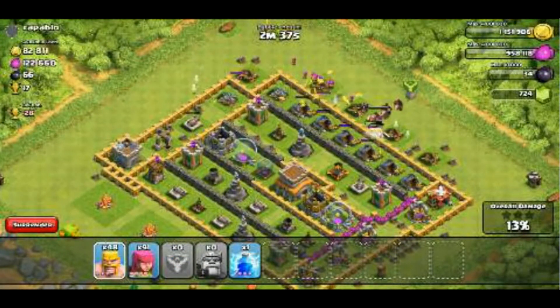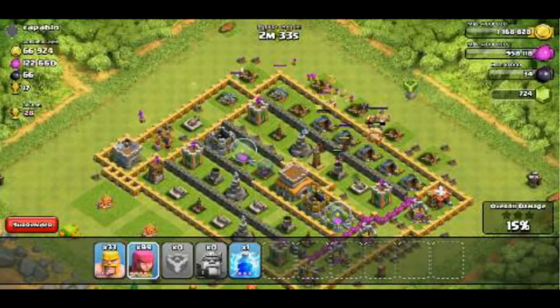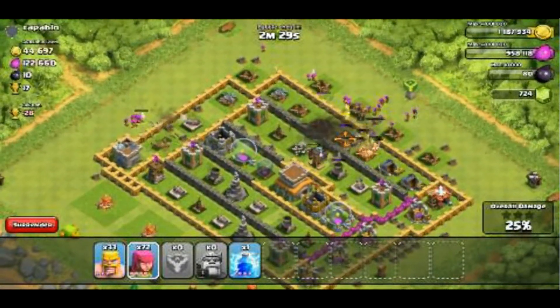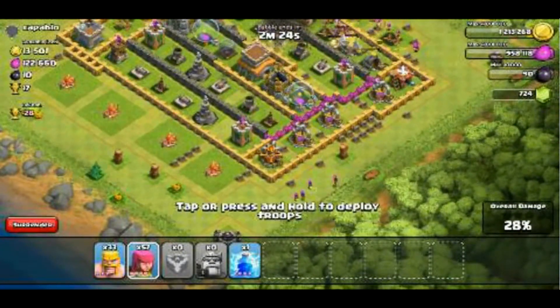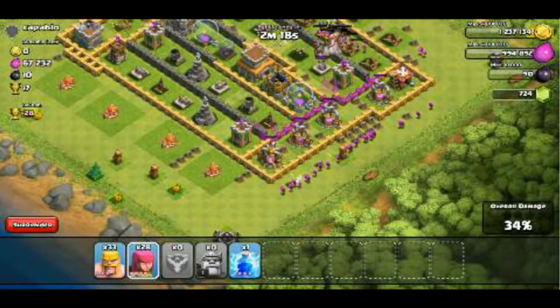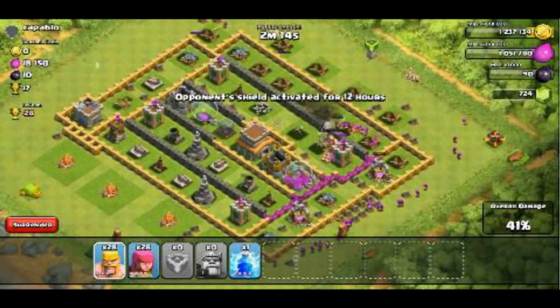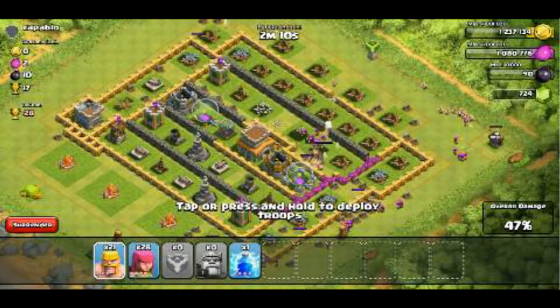We'll drop in the hogs from my Clan Castle level 3 — that's my second account, shoutout to myself. The Barb King is absolutely ripping through this base; it's awesome that we just got him. He's going to be a great addition to our raids for barge, especially if we can get more Dark Elixir and get him to level 5 — that ability will be sick.